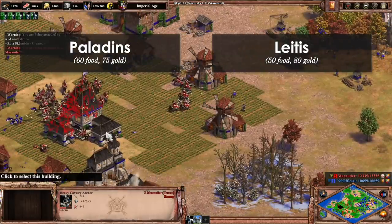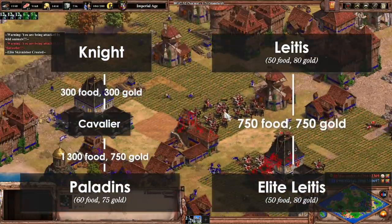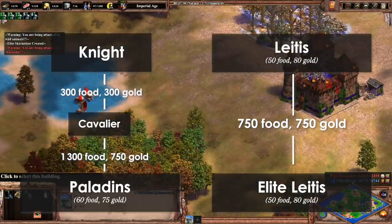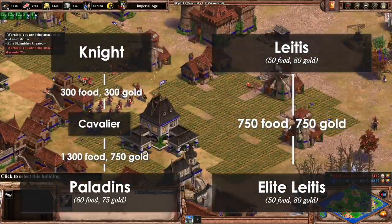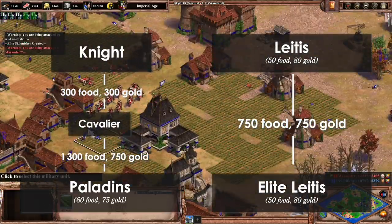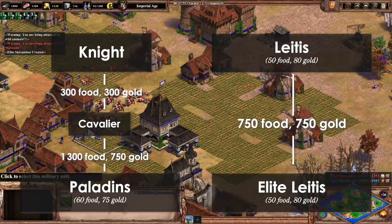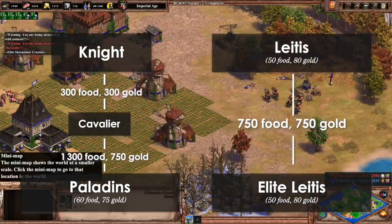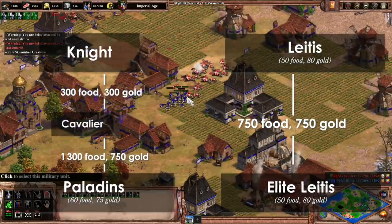But at least the elite upgrade is 750 gold and 750 food, which is half the cost of upgrading to Cavalier and then Paladin. But I'm still unsure if it's worth it, when you consider that to create unique units you need to mine thousands of stone, and you can only create them out of castles. So right now I don't see any real reason to make the unique unit, but I'd love to be proven wrong in the months to come.